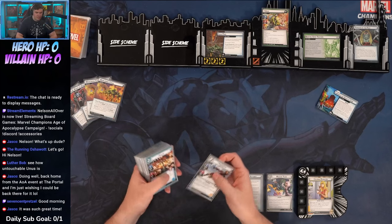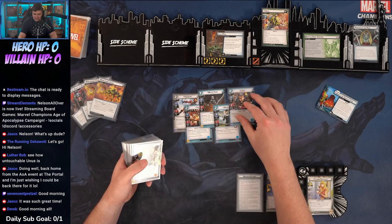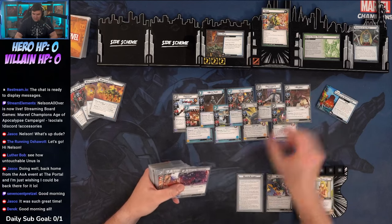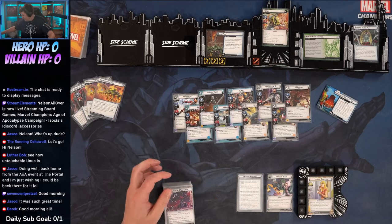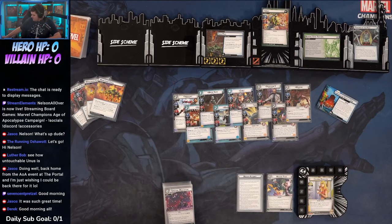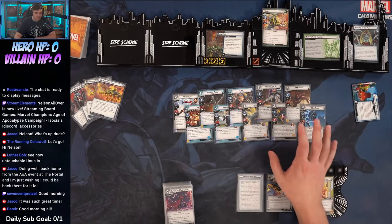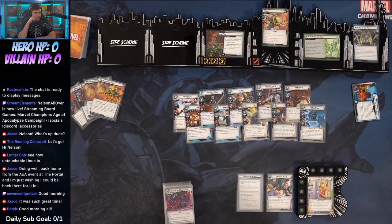We've got Iron Heart, Kalu, White Tiger, Maria Hill, Nick, Cable, Legion X, Cosmo, and Marrow — it's a huge ally lineup. That's mainly because we also have the missions, which are a new campaign mechanic requiring allies to carry out those missions, so I wanted to make sure I had enough for that.